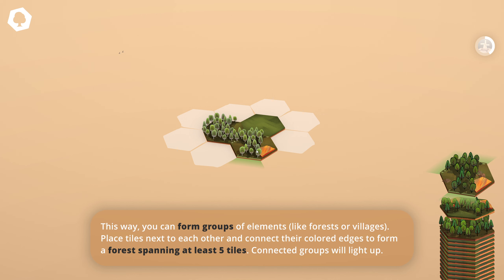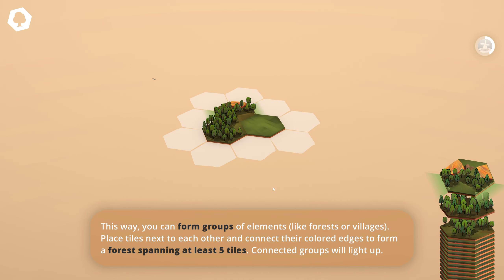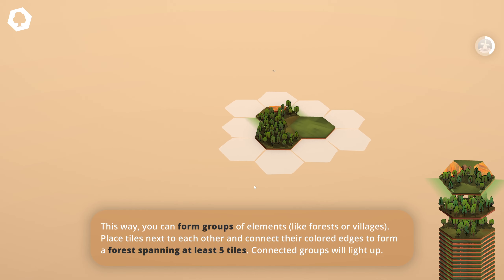This way you can form groups of elements like forests or villages — place tiles next to each other and connect their colored edges to form a forest spanning at least five tiles. Connected groups will light up. All right, let's do that. So we need to do five forests in total.